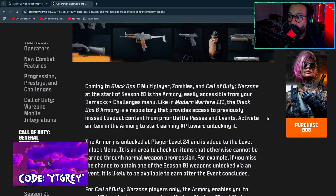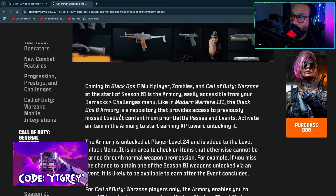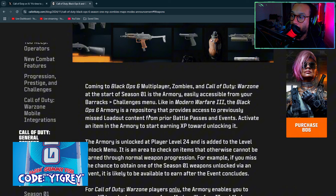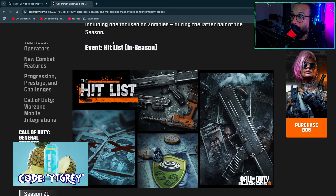Coming to Black Ops 6 multiplayer, Zombies, and Warzone at the start of Season One is the Armory — easily accessible from your Barracks challenge menu, like in Modern Warfare 3. The Black Ops 6 Armory is a repository that provides access to previously missed loadout content from prior Battle Pass seasons and events.